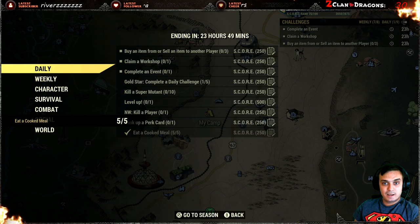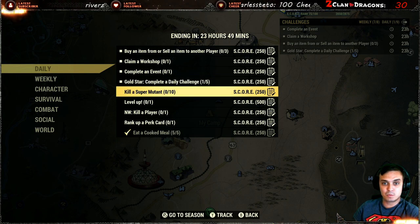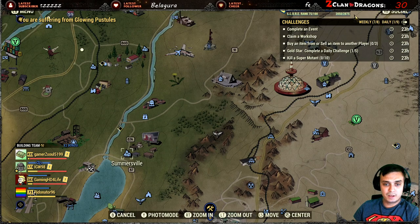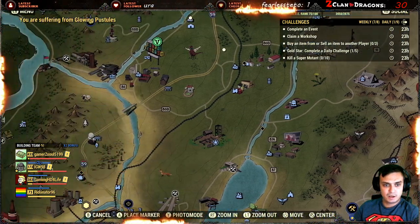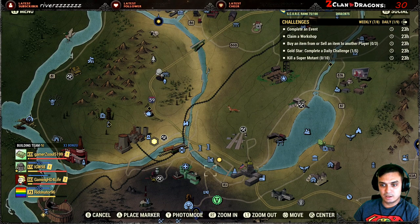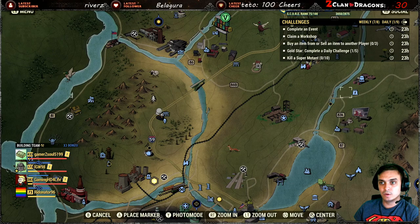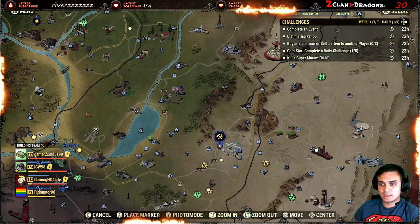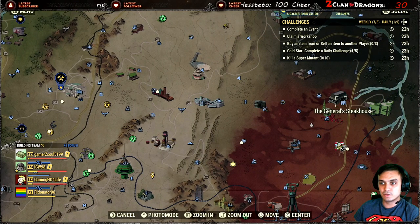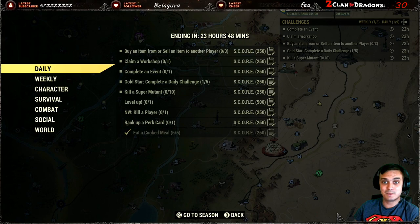If you do five challenges from the dailies you will get an additional reward. Then kill super mutants - for low-level areas I would recommend coming to Somerville. They've got super mutants there. Super mutants also sometimes protect the Whitespring Airport, and you can find super mutants at the Charleston area. For veteran players, West Tek is obviously the number one source for killing mutants, then you've got Huntersville - that's a hundred percent. Super mutants are the best guys to kill for the XP.